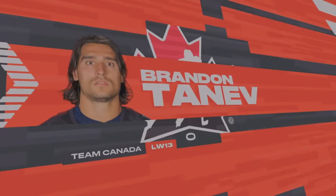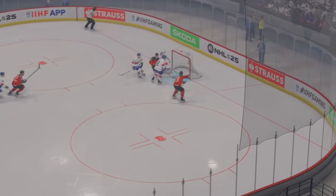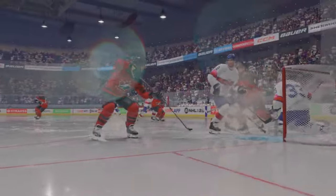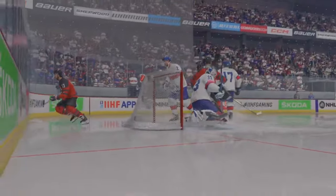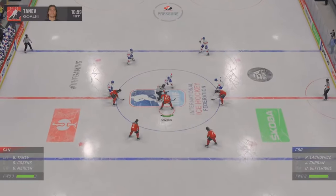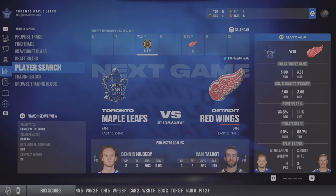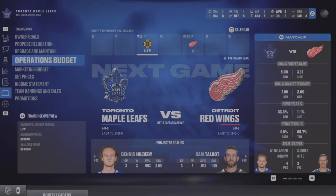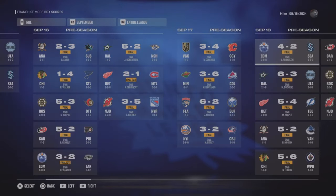They did improve Franchise Mode — nothing incredible, but useful improvements. Mostly they come from UI changes: a better, easier-to-navigate interface. It's still slow, but I like how they've added box scores so you can now see all the different matches on one screen, check stats from each game, see star players. That's a huge improvement and it makes the simulation feel more alive.